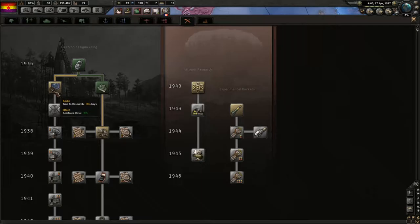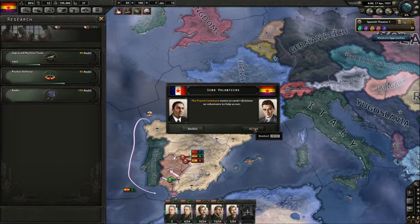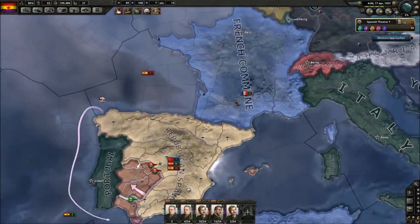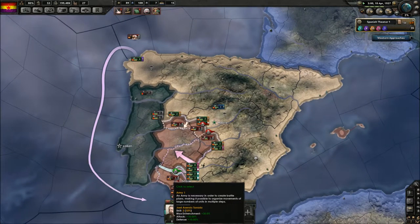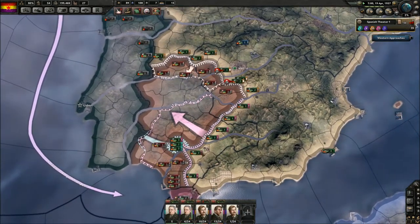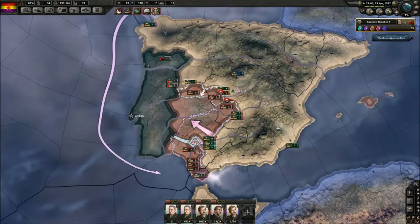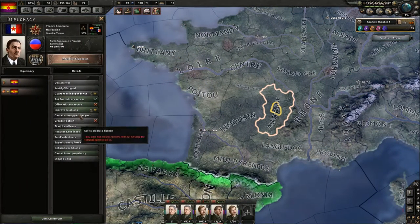That's exactly what we needed. We're gonna take this — we reinforce quicker — and we're gonna take the French volunteer divisions. I mean, come on — four divisions. They're essentially gonna be the last nail in the coffin for the Nationalists here. I appreciate it greatly, friends.